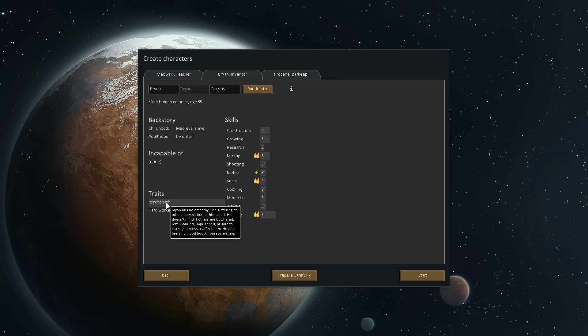What is psychopath? No empathy - the suffering of others doesn't bother him at all. He doesn't mind if others are butchered, left unburied, imprisoned, or sold into slavery. That's awesome. He's also passionate about socializing, but he gets no bonus from socializing. That's pretty sweet. Alright, let's give it a go. We'll start.